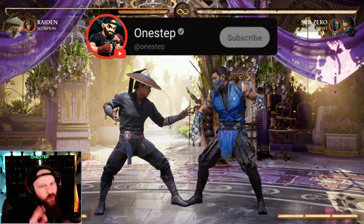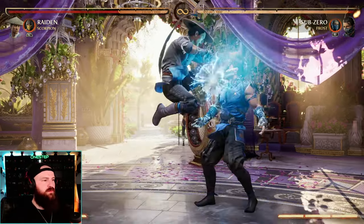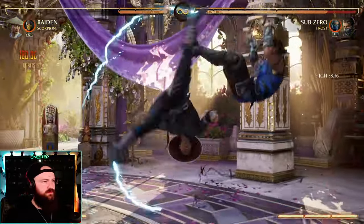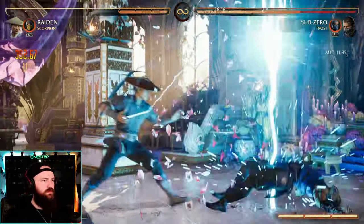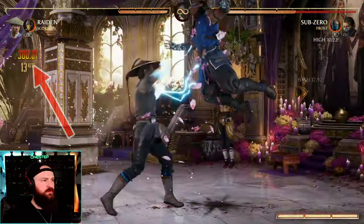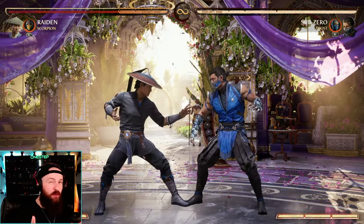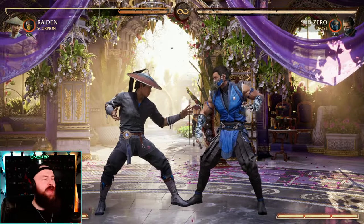Let me show you a quick, easy combo with Raiden using Scorpion one time. That gives us 440 damage — that's one bar, one cameo. Now let's do the same combo but use both cameos and see how that looks.